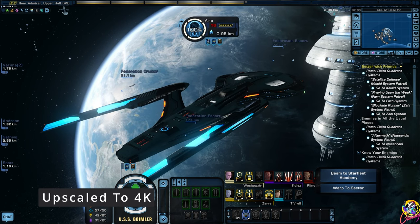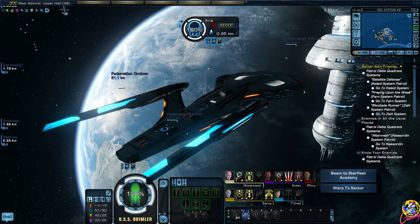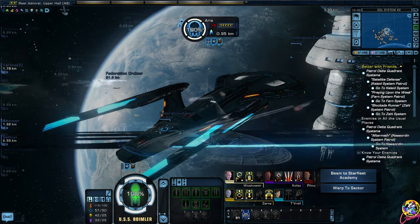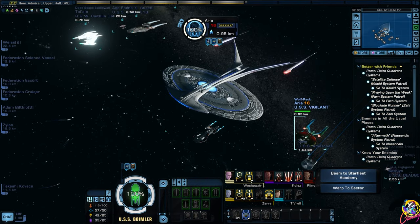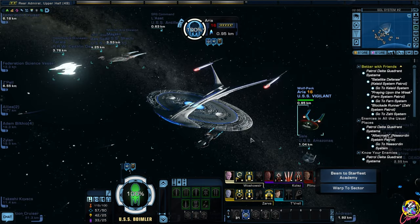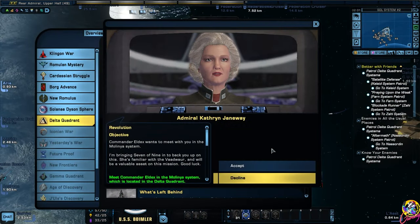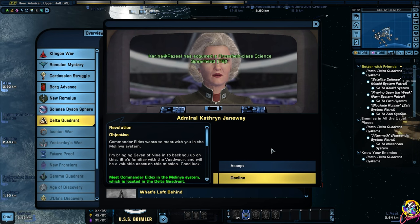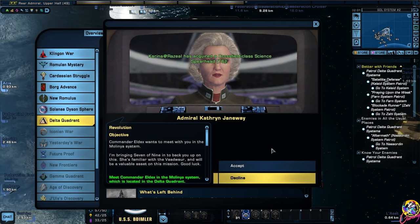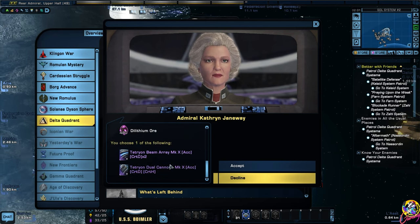Hey guys, Retro Badger here, hope you're all well. Today we're going to continue our playthrough of Star Trek Online. We're still in the Delta Quadrant season and look at that - we've got a Universe class ship there, the same model as the Enterprise J. Look at the size of it - that thing is huge. Commander Eldex wants to meet with you in the Molinia system. I'm bringing Seven of Nine in to back you up - she's familiar with the Vaadwar and will be a valuable asset on this mission.